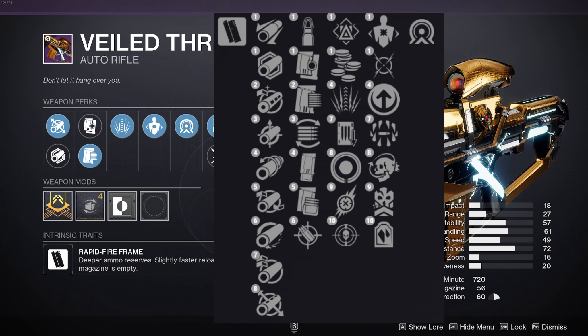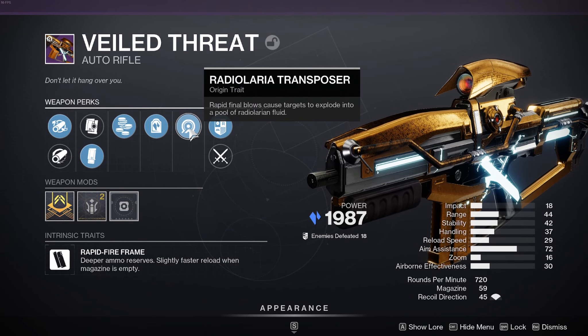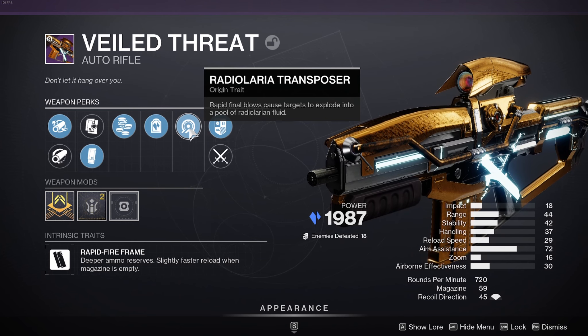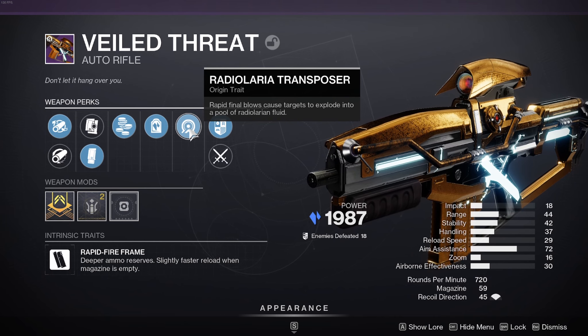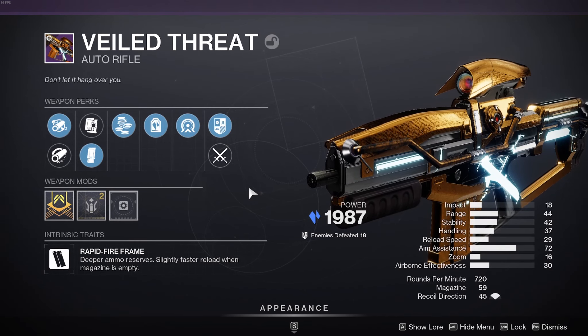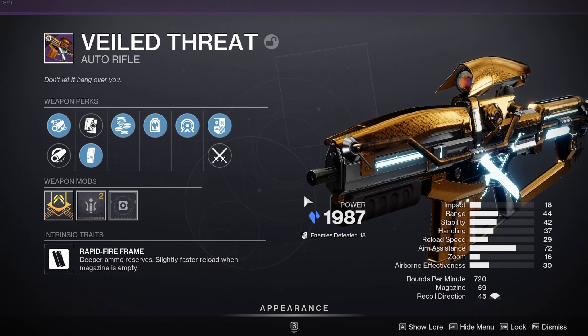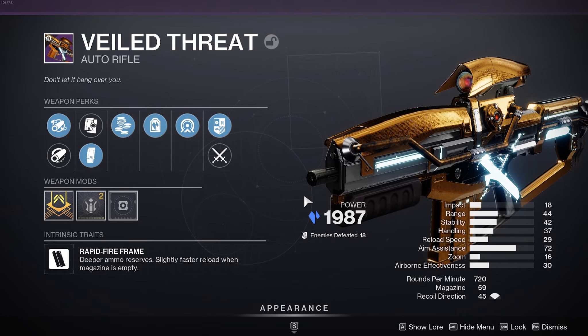It's got perks like treasure orb, threat detector, fragile focus, and loose change. It actually has some really sweet rolls for a rapid fire frame. I'm sad there's no kill clip because kill clip on 720s is insane. The origin trait is Radiolauria Transposer — rapid final blows cause targets to explode into a pool of Radiolaur fluid. PvP I probably won't see it much, but PvE this is really really dope, especially paired with headstone or debuffing — it can be really nasty.